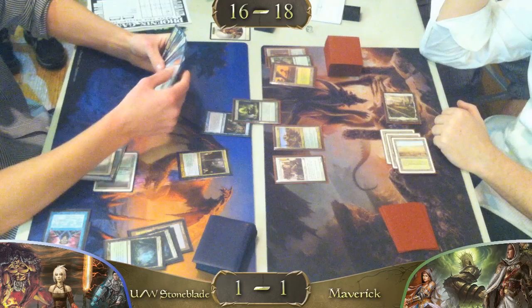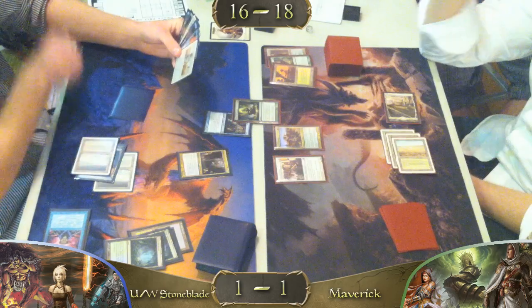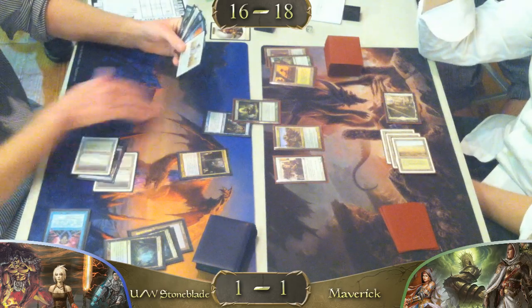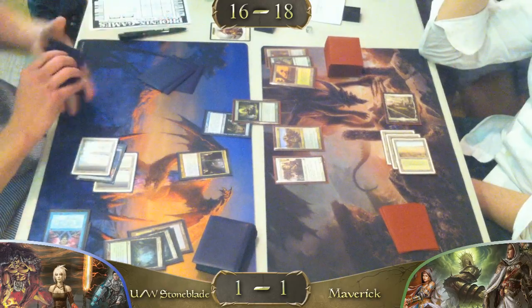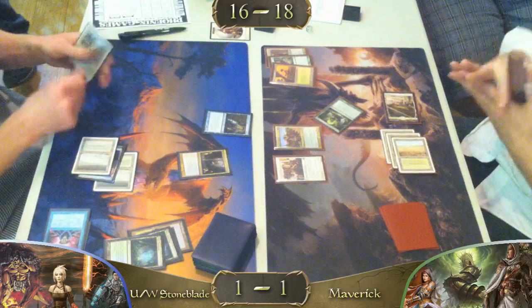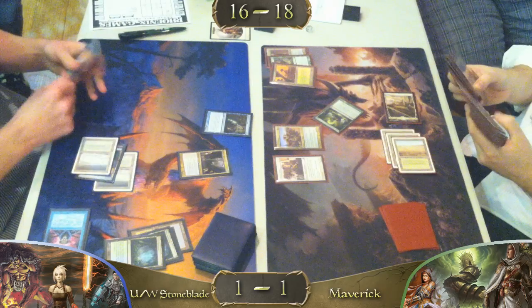That leaves him tapped out — he drew a Mana Leak but oh well. I like how the Maverick player has organized the stack — it makes things much cleaner. Visual stack — it's good to have it. And he's going to have to say the thing he does not want to say ever when playing a blue control deck: it resolves.